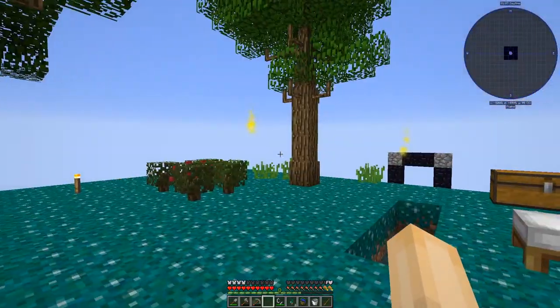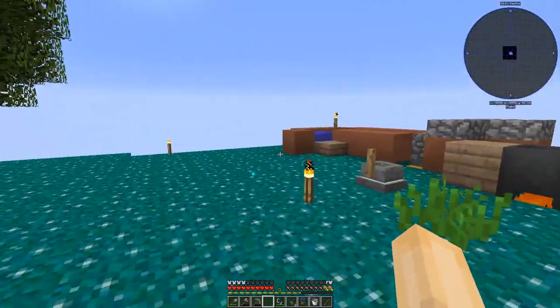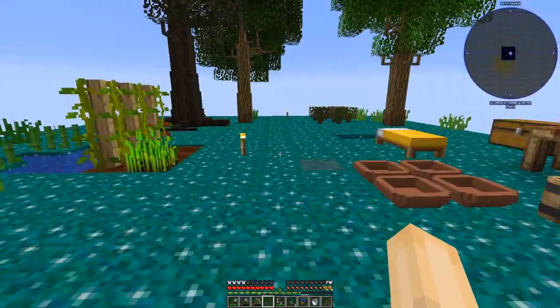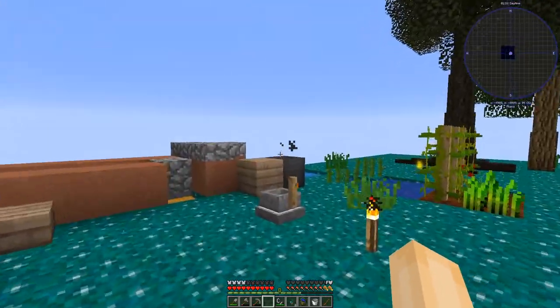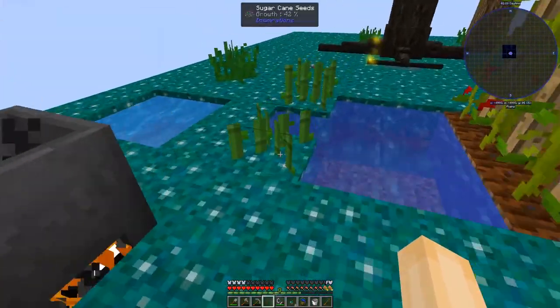There was an update to the testing pack, and Feeding Sledge said I shouldn't need to generate a new world, but I really hadn't gotten very far, and I thought I would rather start fresh just in case. So I started fresh. As you can see I have made a bit of progress here — I have expanded the island, it's a bit bigger. I've got myself a cobble generation system over here, which is working pretty well.